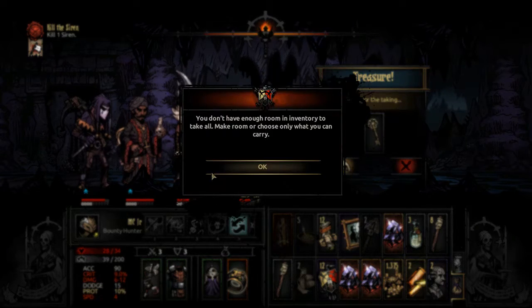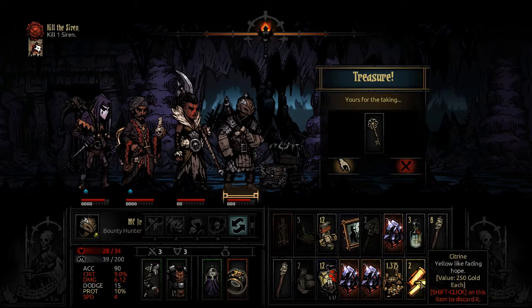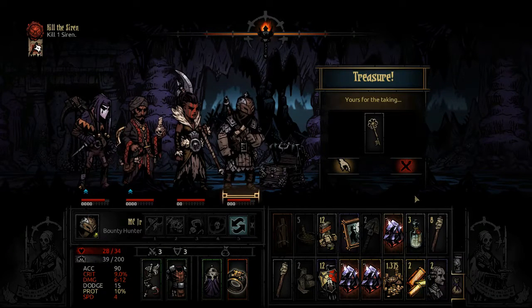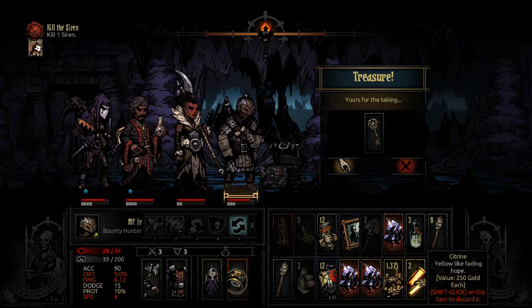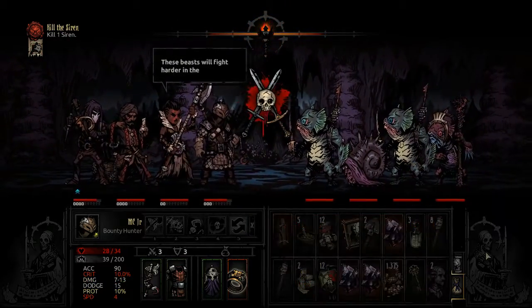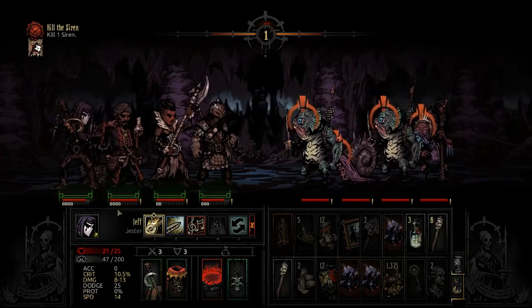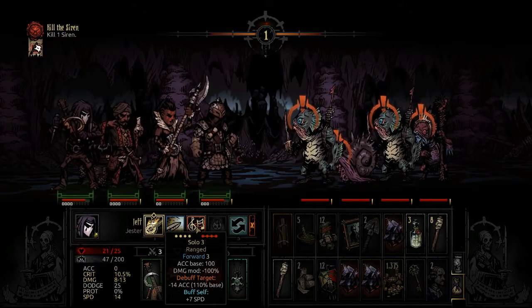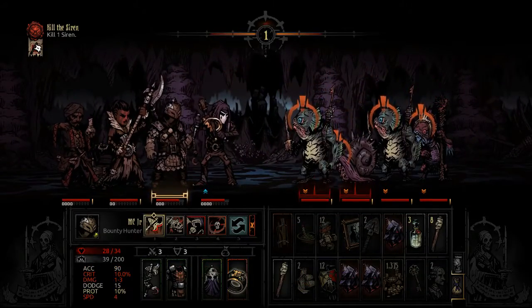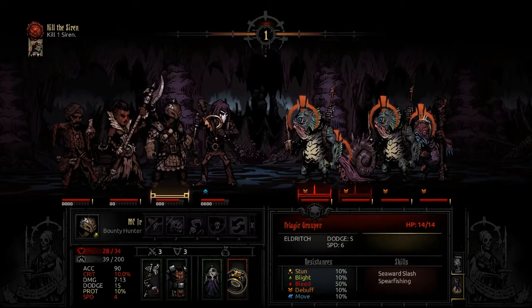Oh good, there's loot — loading up on keys. What can I ditch to get the key? All right, 250, 250 — we could get some better loot by ditching 500 there. Oh, I forgot to get party order back. Jester, you gotta go first — let's debuff and get you back to the front.